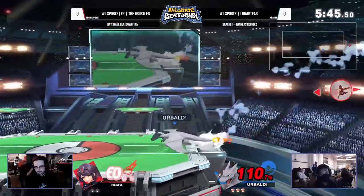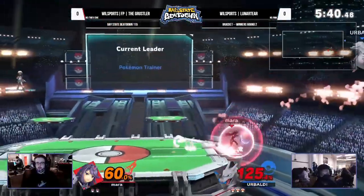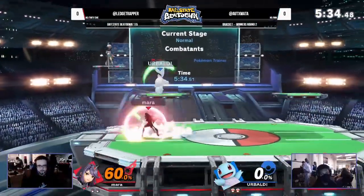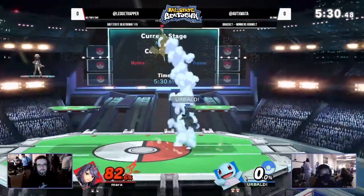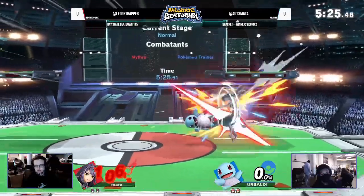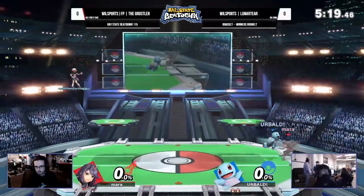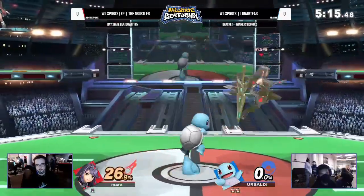The Grusler finds the back throw into a back air, sent off stage, tries to chase with the neutral air, but ledge trapping comes out from Lunar Tier. Grusler goes a little too high with the up-B, eats a forward smash from Mythra, and that's the first stock. But Grusler is still in a very nice situation, again trying to get the missed-attack situation with the forward air tilt. Ivysaur comes out and catches the down air on the recovery — Grusler now up a full stock.